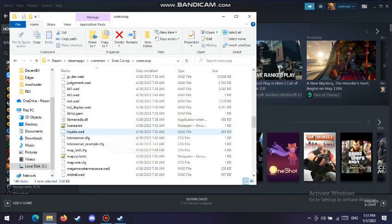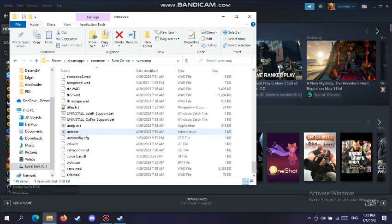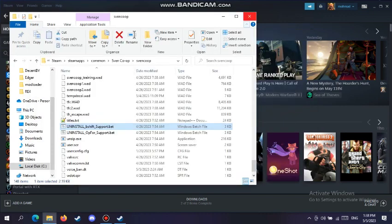Now if you scroll down and you want to uninstall the content, you'll find these two options, which you can use to do the same thing but it will uninstall the content and the maps. But I'm not going to do that, so let's go open up the game.